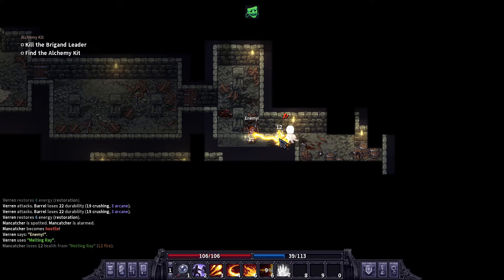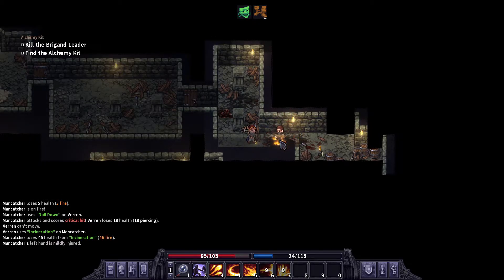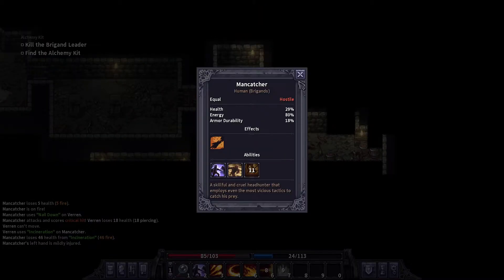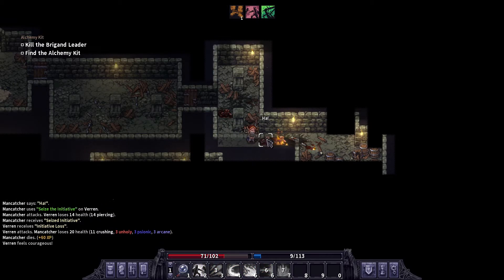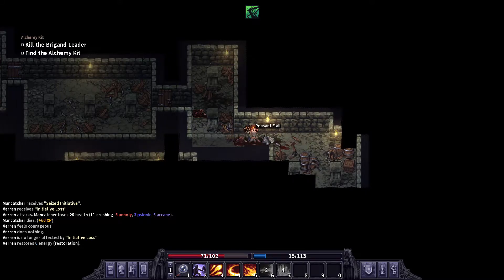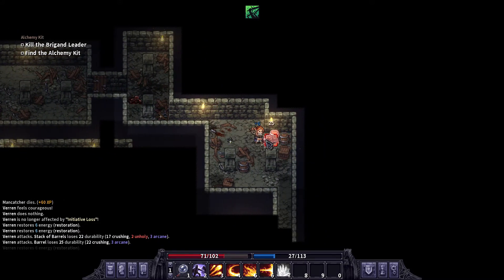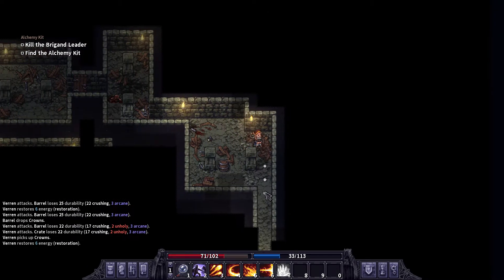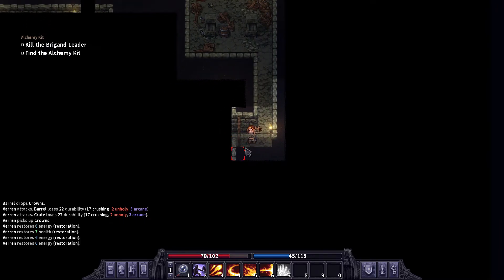Let's get him with a quick Melting Ray. Yeah, you can stay there — that's fine. How dead is he? He's pretty dead. He dropped 'Lose the Initiative' instead of 'Seize the Initiative.' Alright, let's get some health back real quick. Our energy restoration went up by one — I'm thinking that's from the cowl.